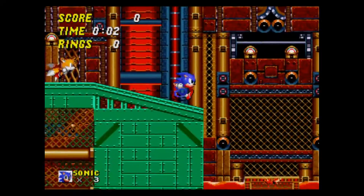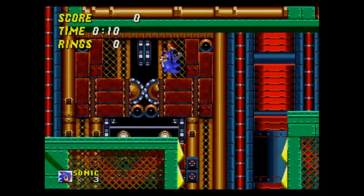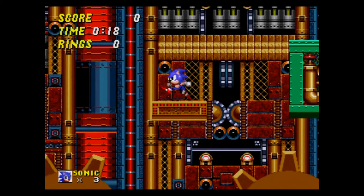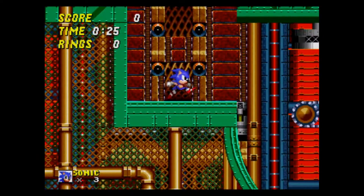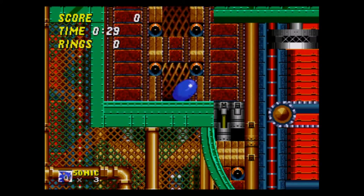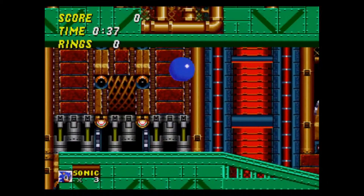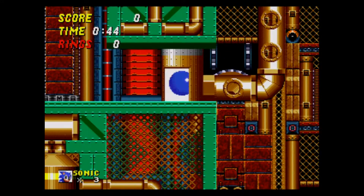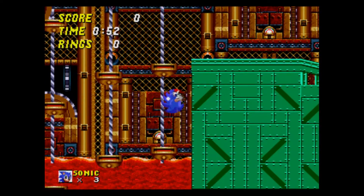Let's try Act 2. Again, this layout feels pretty complete. Except we're immune to lava here. Hilltop Zone's lava hurts, so clearly this stage was not as far along in development as Hilltop was at the time. We can get a little further along than Act 1. Despite the fact that I really dislike Metropolis Zone, I actually want to see if we can beat this. Everything seems to be functioning, and without enemies and only a few tricky hazards it feels pretty okay.